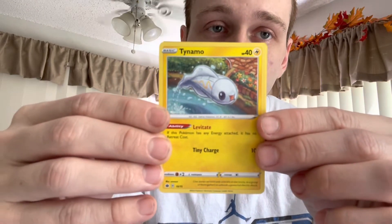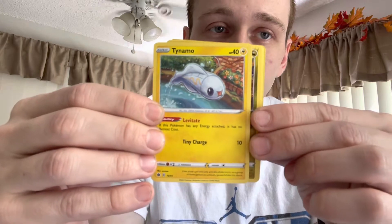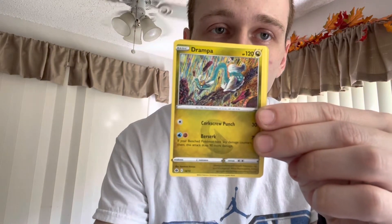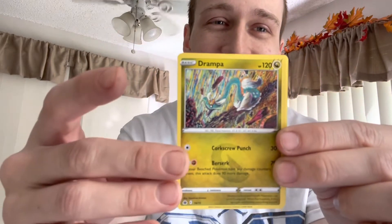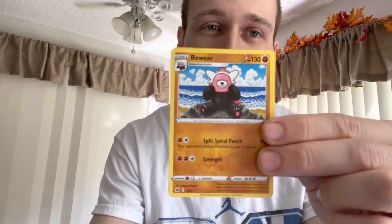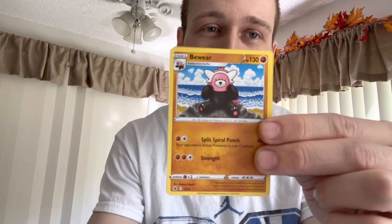Let's see what I got for y'all. First up we got the Tynamo, a Drampa, and a Bewear.